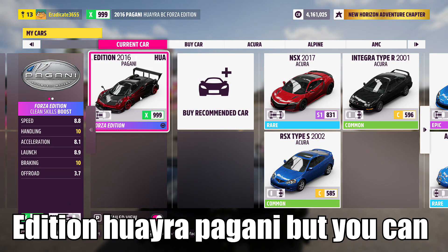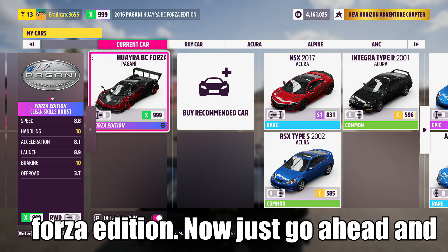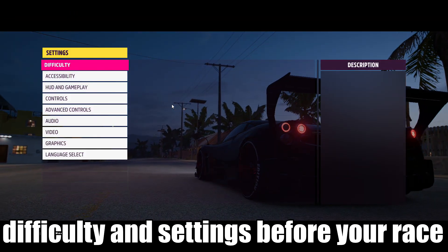I do recommend using the Forza Edition Huayra Pagani, but you can also use a car like the Sesto Elemento Forza Edition. Just go ahead and select your car, then head to the difficulty and settings before your race.